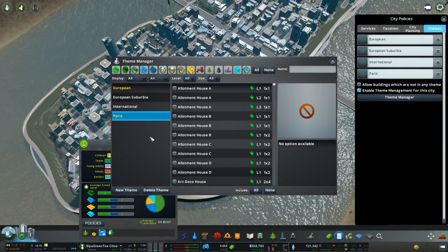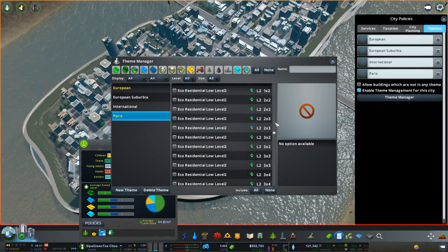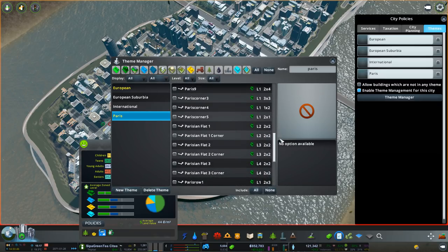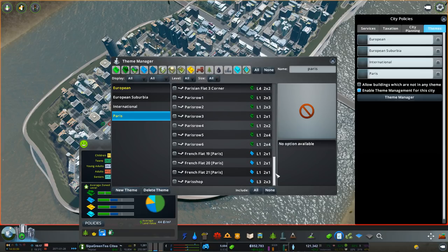So now what we want to do, I'm just going to pause the game in the background, is add items to that theme. So if we scroll through here, at the moment it's all empty. Thank you very much to the person that sent me the list of a collection of all sorts of different Paris-style items. And as you can see, they're level one - that's how much they're upgraded, and that is the size. We've got level one, two, three, and a couple of level fours in there.